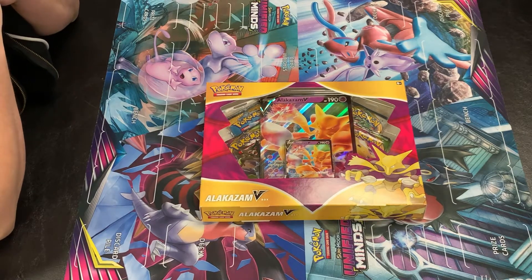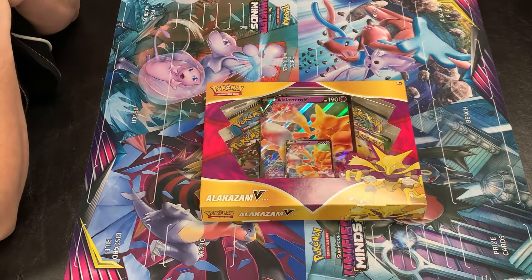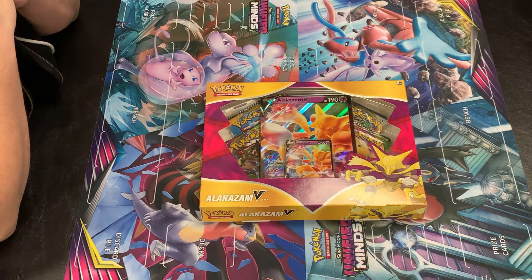Hey guys, Kartropolis TCG here. Today Michael is going to be opening an Alakazam V Box. It comes with a cool big jumbo card and an Alakazam promo. It looks like four packs: two Vivid Voltage, a Rebel Clash, and I think a Sun and Moon.